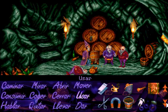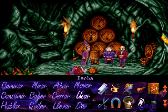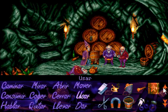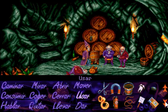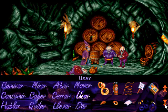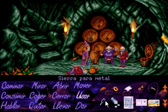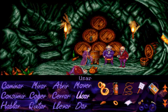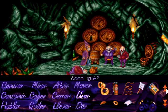Para quitar a ese enano necesitamos una pluma. Si os acordáis, en el primer vídeo nos cruzamos con un búho que soltaba una pluma y dije que había que cogerla. Me di cuenta justo aquí que no la había cogido, así que vamos a tener que desplazarnos. Fijaos que estaba todo rayado intentando saber qué demonios había pasado con la pluma, pero simplemente era que no la había cogido en su momento.